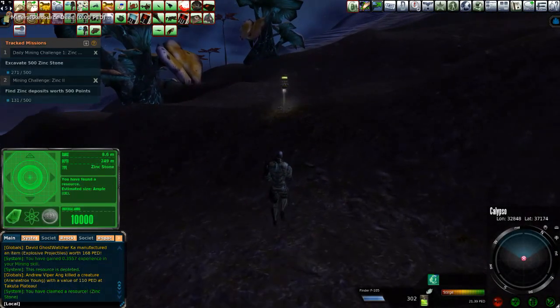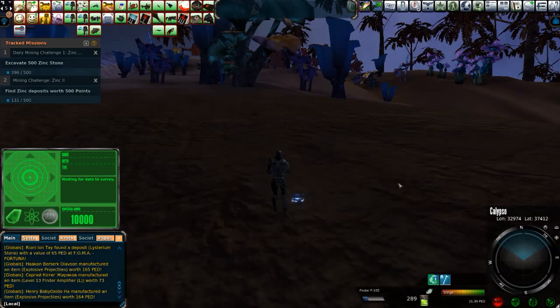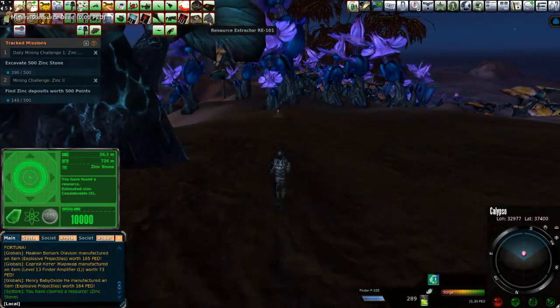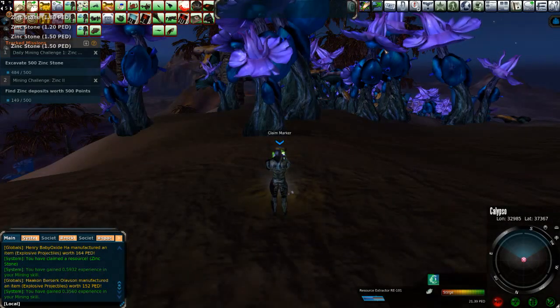You're going to find tons of zinc up here. That's what's so nice about coming here — you kill it, and you kill it fast. The D-class speeds the entire process up so tremendously it's worth every second of your time. There's another zinc hit, and now we're looking really good.